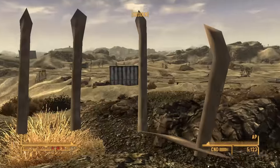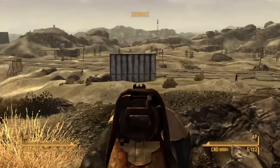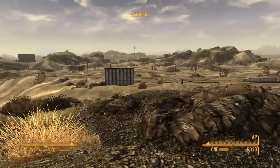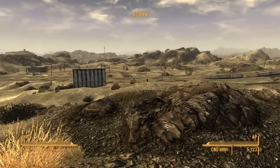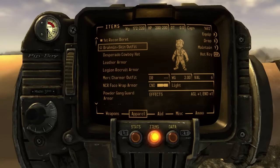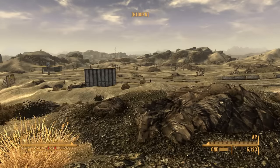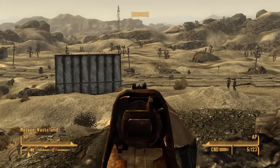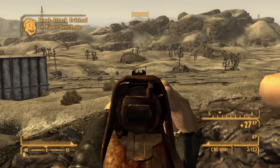Before putting it to the test on the Vipers outside of town, I noticed an odd glitch where I was briefly looking inside my own head while zooming in without a weapon — this only happened when wearing the Brahmin skin outfit and stopped as soon as I pulled out any weapon. Truly, I discover something new every single playthrough. Putting the gun to work, it kills them all in one go, which probably comes as no surprise.